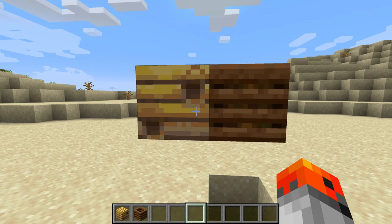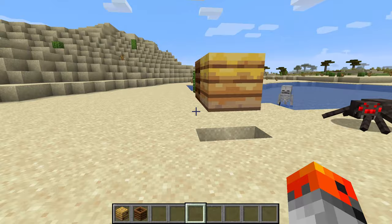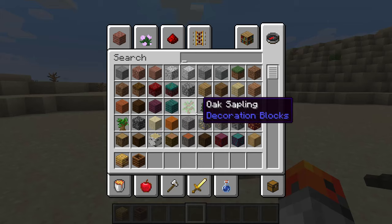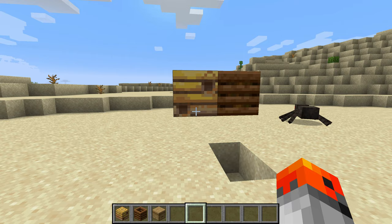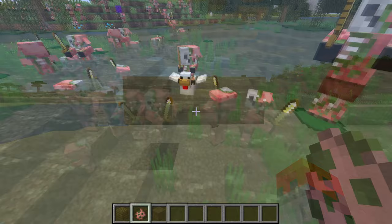Both the bee nest and the composter have similar textures. I think they actually look more similar to each other than a bee nest and a beehive. Let's get a beehive and put it next to the bee nest — which textures look most similar?